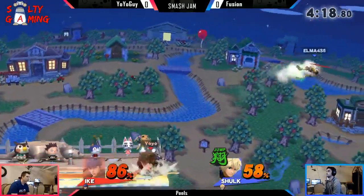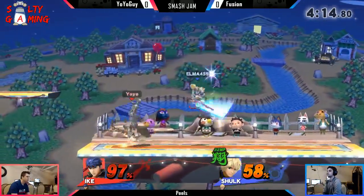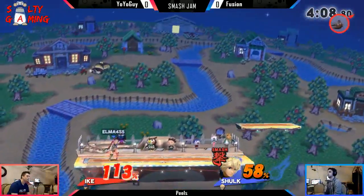Mix up right there. Another one. Another one. The air slash interrupting the eruption. Both people going to shield right there. Smash Monado coming out, that's it. Nope, not quite. Ike is bulky.